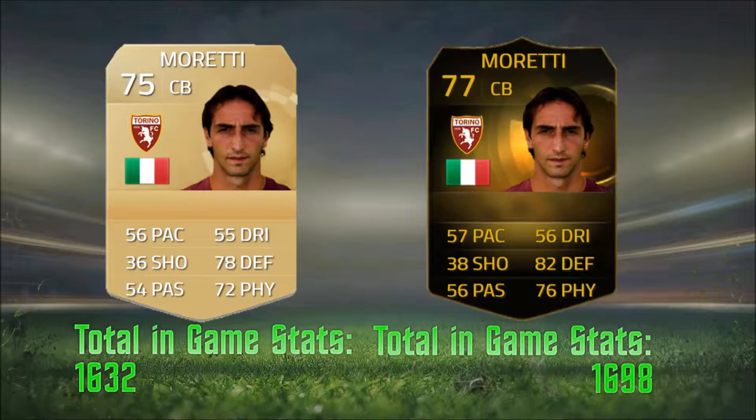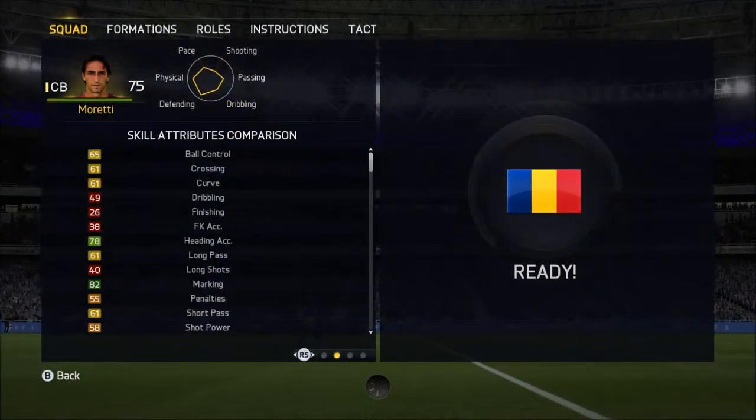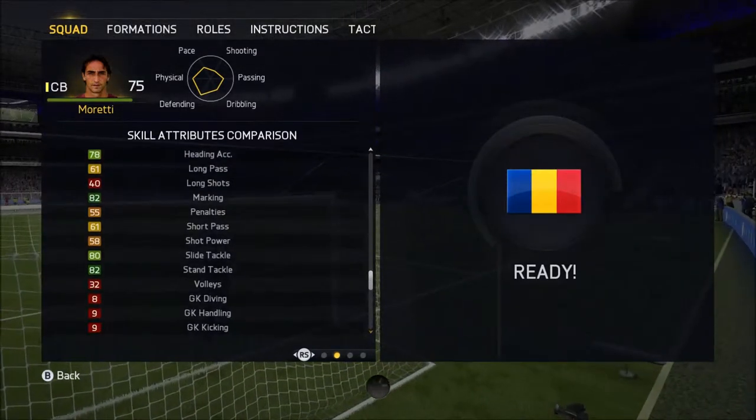Moretti has got pretty decent stats for a centre-back: 57 pace, 56 dribbling, 38 shooting, 82 defending, 56 passing, and 76 physical. He is 6 foot with medium-medium work rate, 3-star weak foot and 2-star skill moves, and his preferred foot is left.